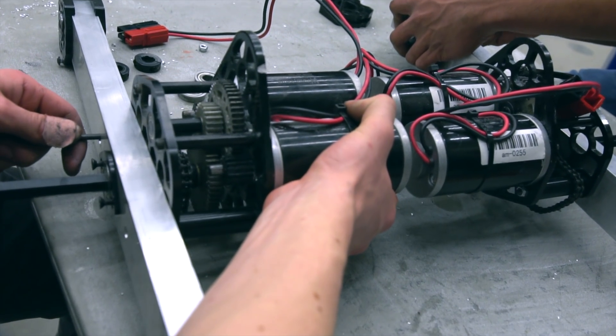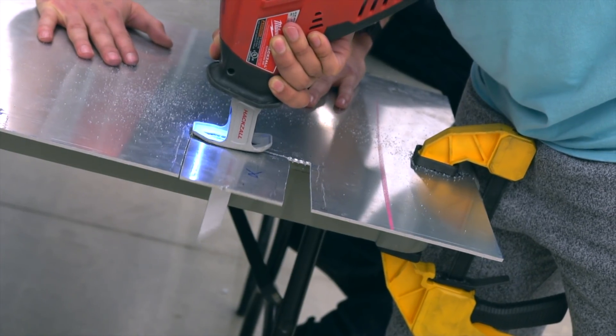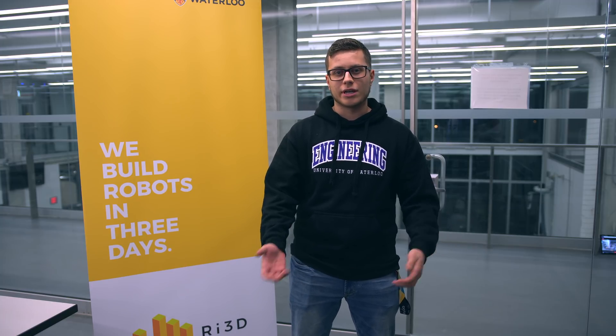The next subsystem we chose to focus on was the drive base. It was completely designed and built today. We chose a west coast drive with six inch pneumatic wheels. We chose six inch pneumatics because it helps us play defense if we have to, helps us get off the platform at the beginning of the match, and also to get onto the platform in the end game. This drive base was chosen based on the resources we had — from last UWR3D they had a west coast drive so we decided to implement it again, and we also had some six inch pneumatic wheels around.